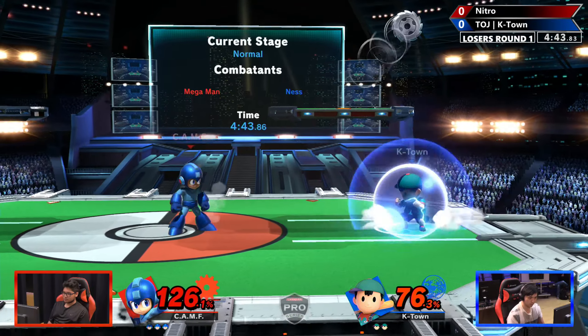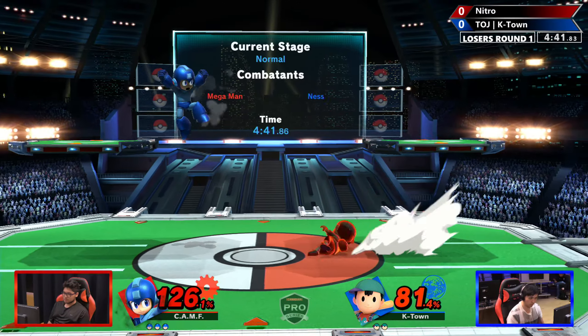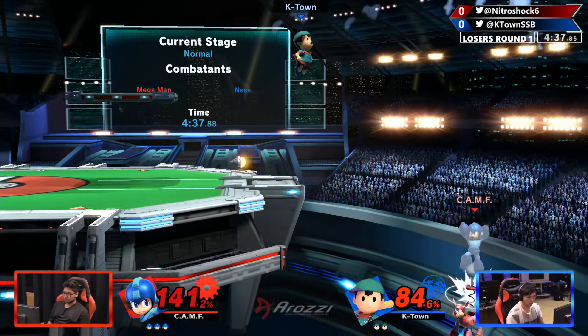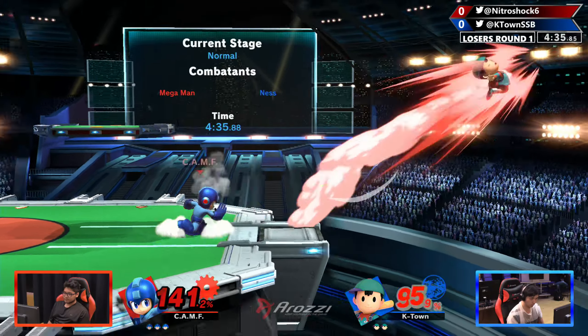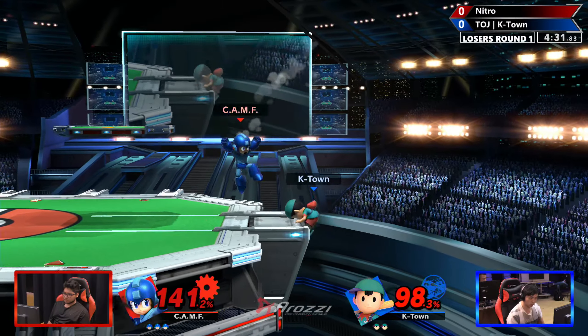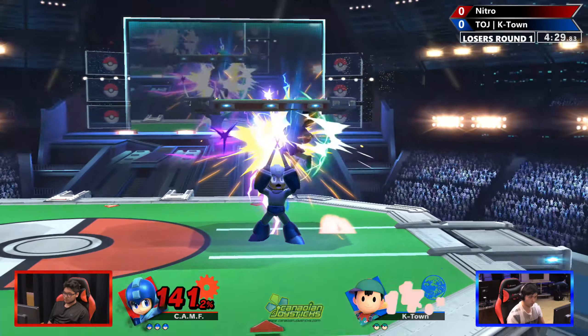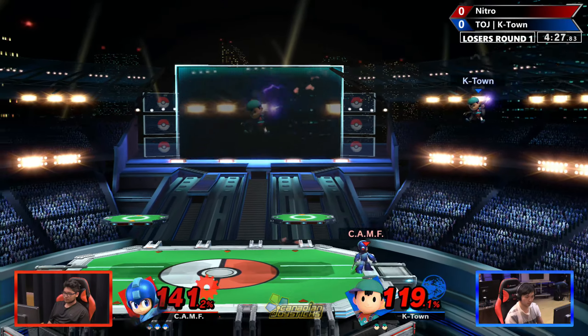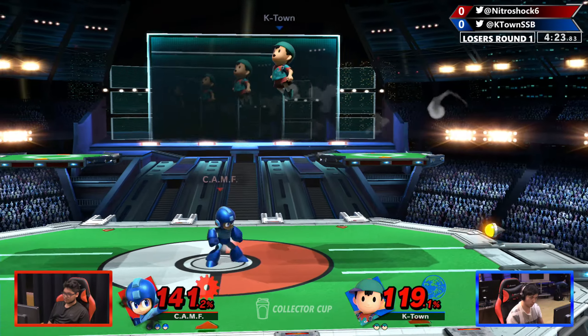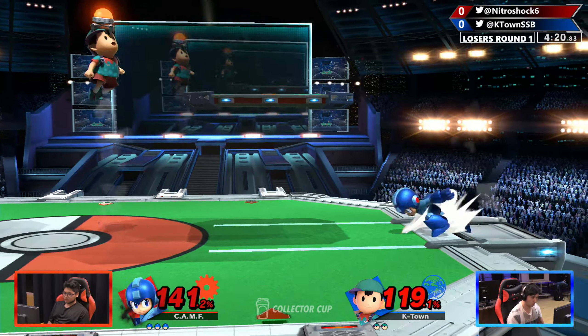He's doing the really good zoning, just oppressing him with the projectiles, and it's very hard for Ness to get in. That actually beats out the up smash and sends K-Town off stage — super unfortunate for him, but Nitro's gonna take that. Up smash, like we said, very fast — really good scoop, but not the strongest up smash, so he's gonna live. But the question is for how much longer on this stock, already at 119.